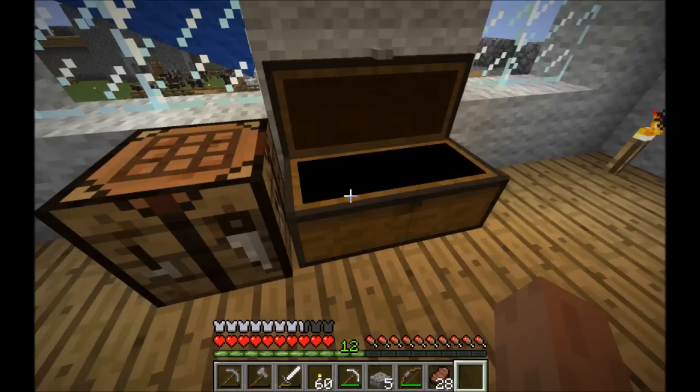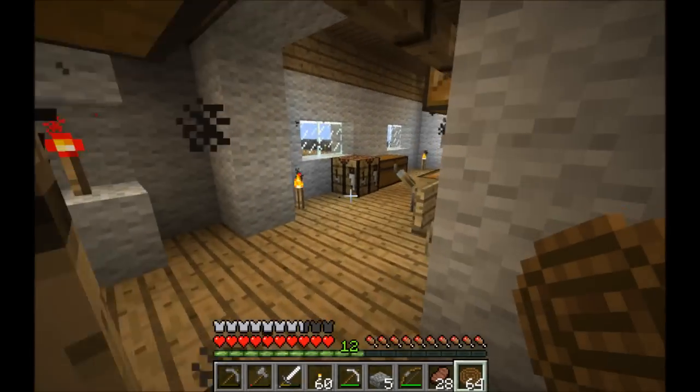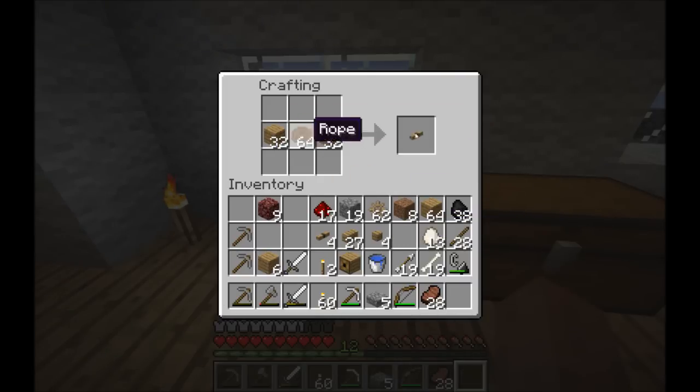So what do we need from here? I've got some gears. I'll just quickly nip downstairs — I've got a good supply of rope down here. I'll grab the wood because we're going to make a decent supply of axles, that should last us a little while. And let's see if we can remember how to make a gearbox off the top of our head. Don't want to make too many.